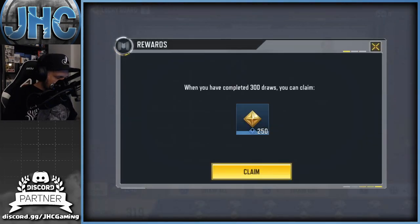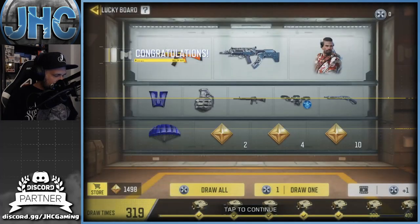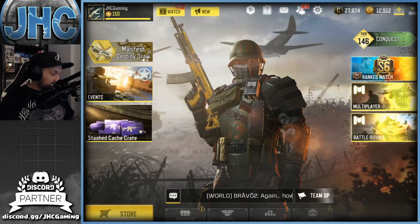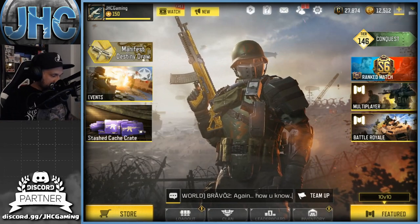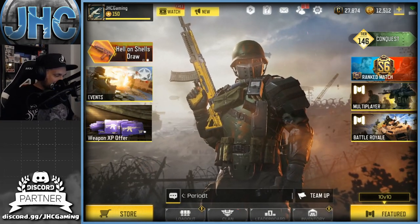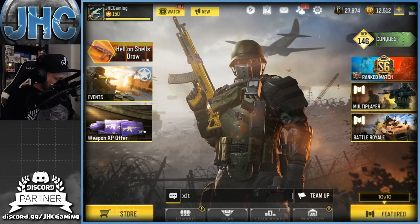We got 250 tokens to claim, so right now we're at 1498 — that's pretty good. I have enough to buy what I like. Let me know how you guys are doing this season — are you lucky, did you get some good stuff for free?